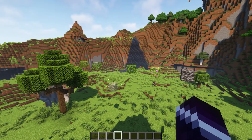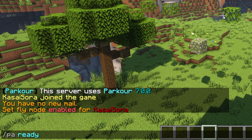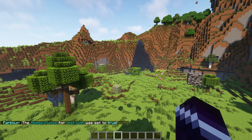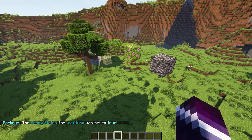After setting up your parkour map, all you need to do is type slash PA ready and then the name of your parkour map — in my case Leaf Jump. So PA ready leaf jump, enter. And there we go — the ready status of Leaf Jump was set to true. So now people will actually be able to join this parkour map.